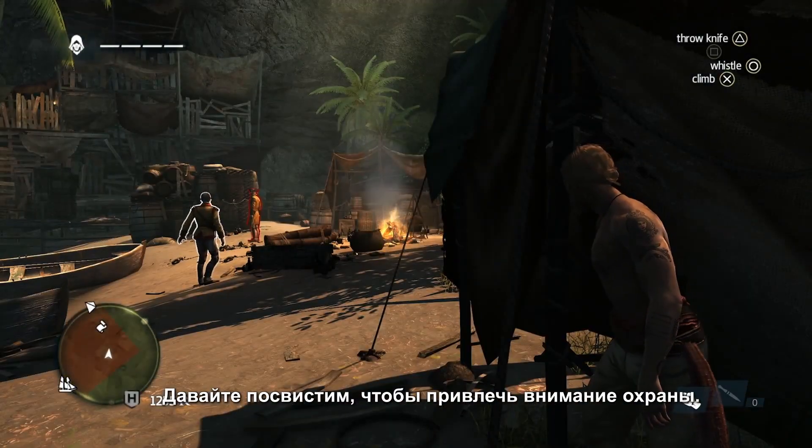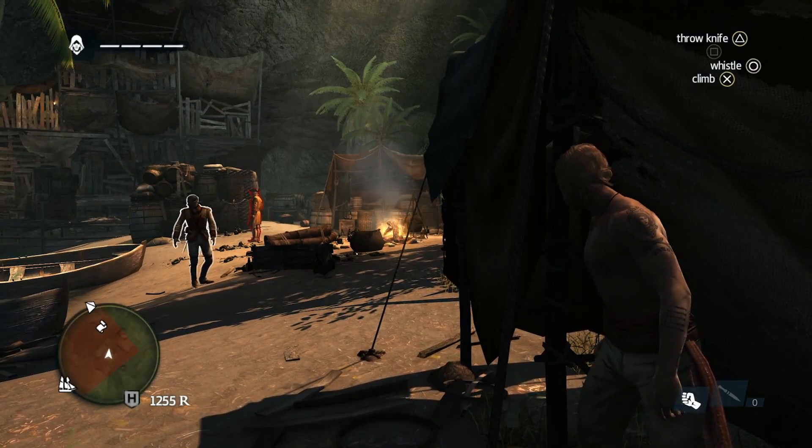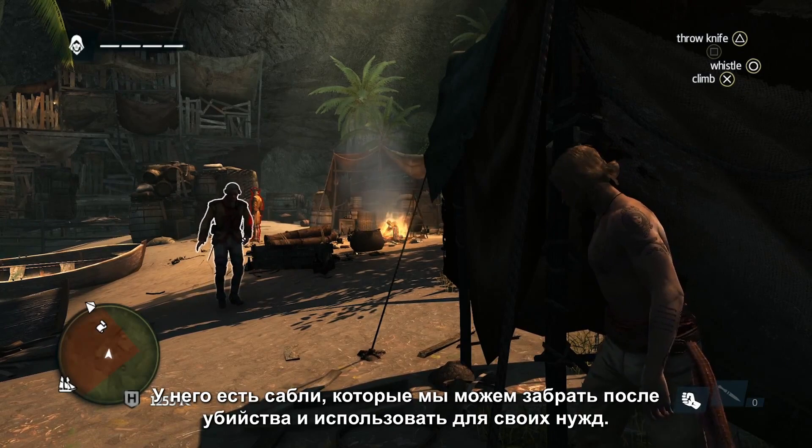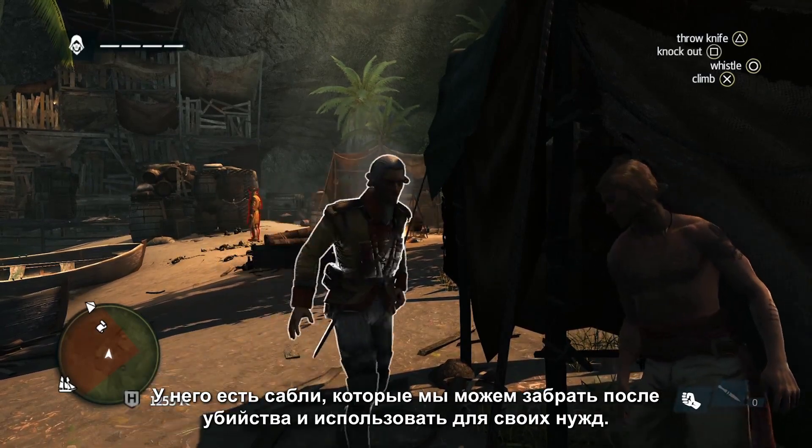Let's whistle to attract this guard's attention. This specific enemy is what we call an agile. They carry blades. Taking him out allows us to take his blade and use it for ourselves.